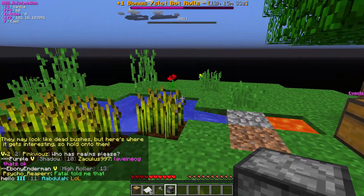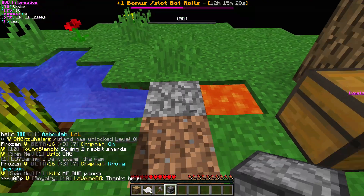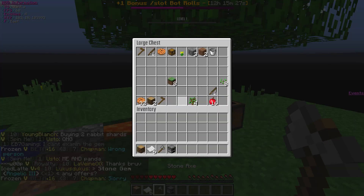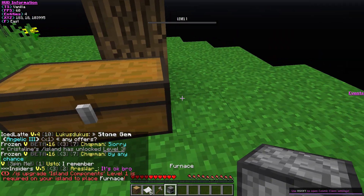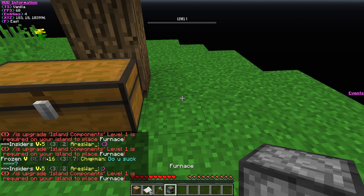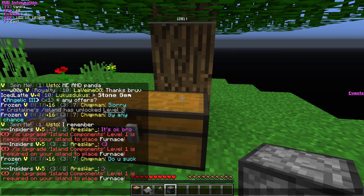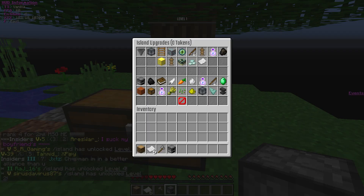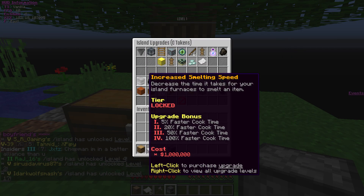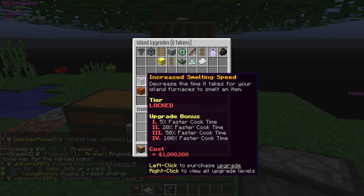This is our island. I have made a quick cobblestone generator, and I do want to place this down as well. Slash upgrade - island component level 1 is required on your island to place furnace. What? Tier locked. Okay.